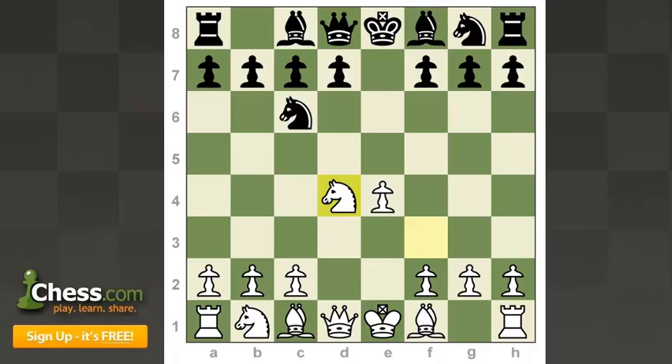The first and most common is probably the most principled, which is the Classical: Bishop to c5. This simply brings another attacker to the dark squares in the center. It makes a lot of sense because if White is going to open the center that quickly, you want to fight equally for those squares. After Bishop c5, White has two ways to approach the position: take on c6 or try to support. Taking on c6 essentially relieves the pressure and concedes control over the dark squares to Black.